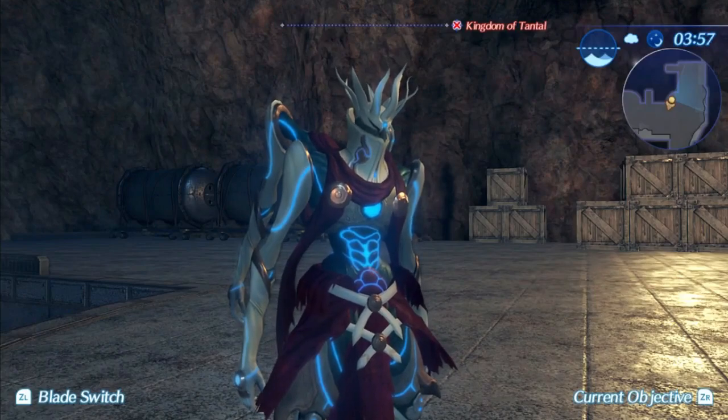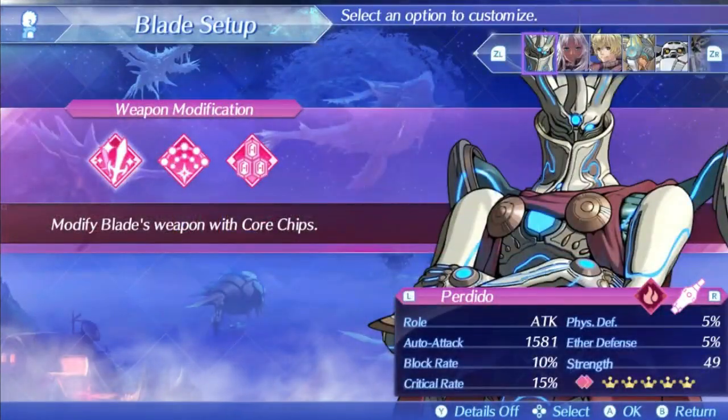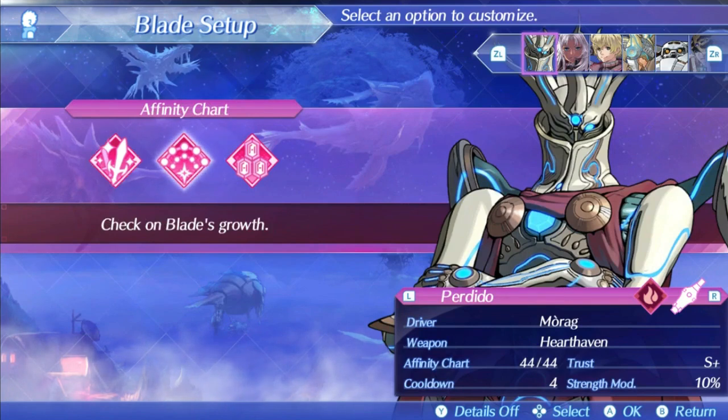Perdido is a clone weapon of the Aether Cannon class of weapons. His unique weapon is called the Decimation Cannon. As a Torna New Game Plus blade, you cannot change his core chip, so the stats you see are what you get. His auto-attack stat when you max out his trust is 1581, which is pretty decent for an offensive blade, but his crit rate is only 15%, which is not that great overall. His block rate is 10%, which isn't ever really going to be that impactful. His physical defense and Aether defense are both 5%, making him one of the squishiest blades in the entire game should he get aggro, so that can be very dangerous. His stat mod is 10% strength, which is very odd since all of his auto-attacks and arts are Aether-based, and his cooldown is 4, which is about the average for blades in this game.